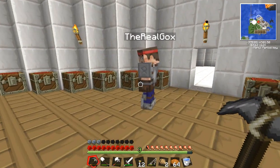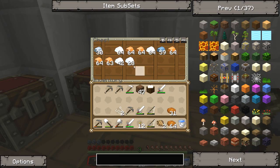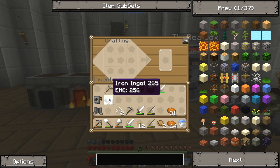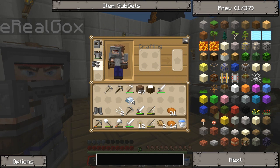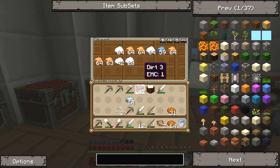My plan is to have one chest that we dump everything into when we come back from caving, and then that chest gets items pumped out into a massive sorting rig into individual chests. All diamonds go into one chest, all iron into one, and you can even do stuff like all iron ore goes into a furnace, and once it's smelted it gets pumped into an iron chest - fully automated. That's my end goal.